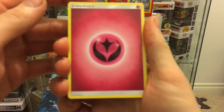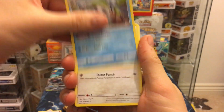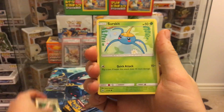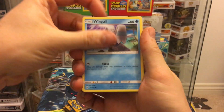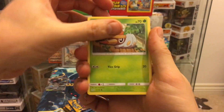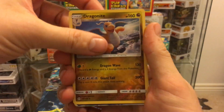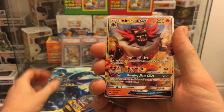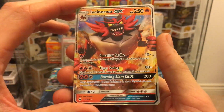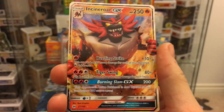Pack thirteen: fairy energy, Rare Candy, Arachna, Spinarak, Fomantis, Wingull, Popplio, Growlithe, Grubbin, Dragonite reverse — pretty sure we've pulled that — and Incineroar GX! Another ultra rare we have not yet got. That is absolutely sick!